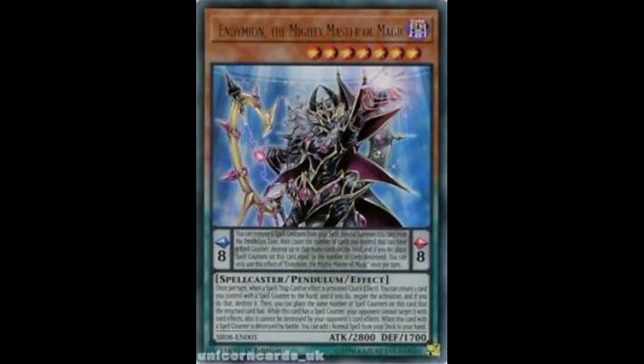OTK, or one turn kill, is a deck that is designed to beat your opponent in one turn — typically a blind second deck. OTK decks include Dinosaur, Gren Maju OTK, and even Fluffles. FTK, or first turn kill, is designed to win without your opponent ever getting a turn, with examples like Frog FTK, Danger Dark World FTK, and Slash Draw FTK.